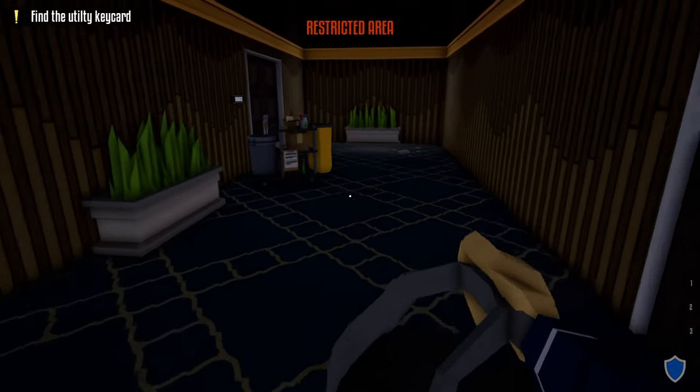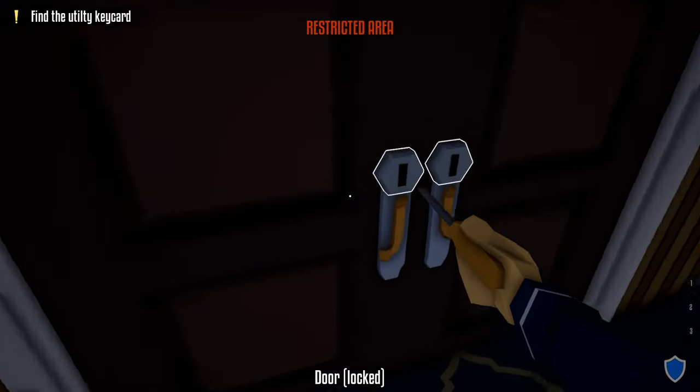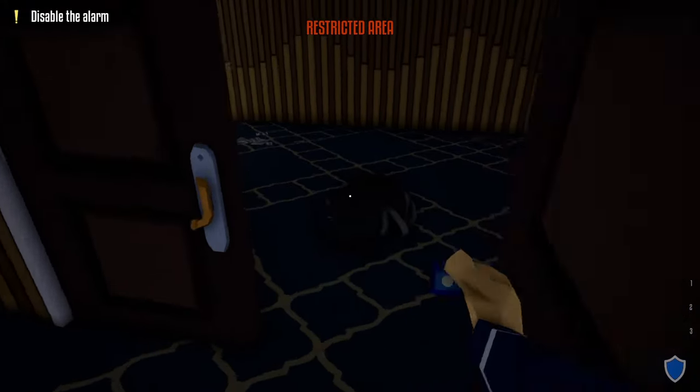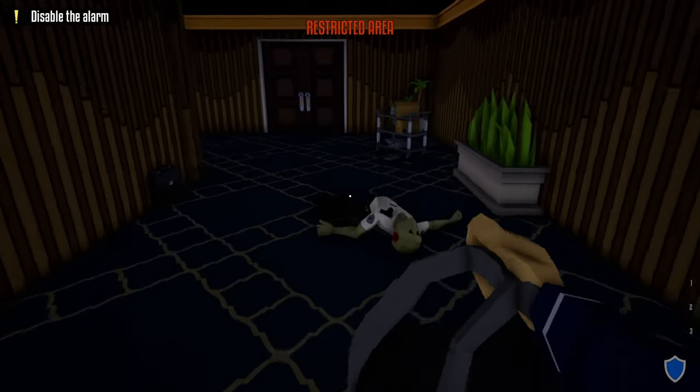After doing that, grab our duffel bag, head down the hallway, take out our lock pick, and unlock the door to the left to the manager's office. Once inside, grab the utility key card off the desk and place it back inside our duffel bag.